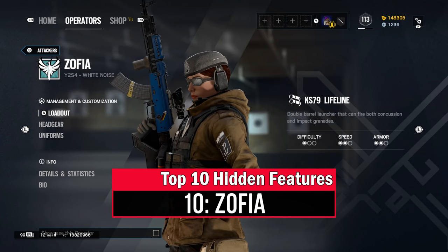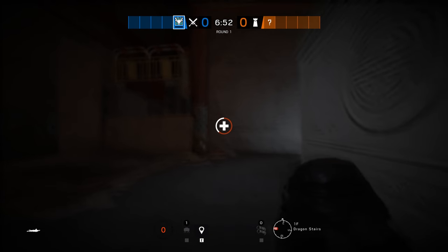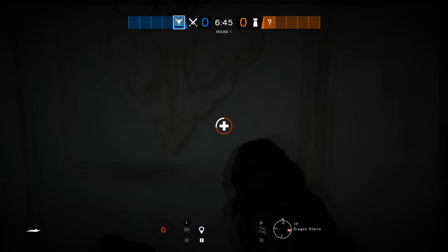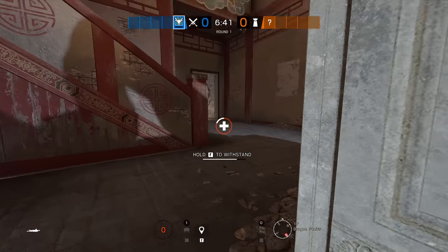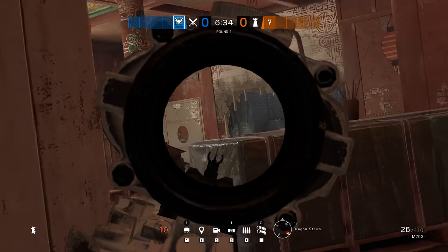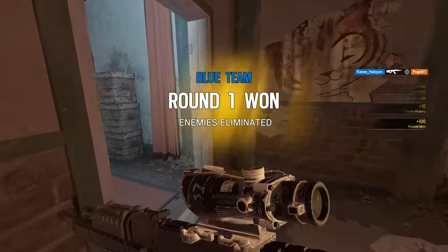Since I've already mentioned Zofia, we shall start with her because she is a source of a lot of confusion. This hardy Polish lady is the only operator on Team Rainbow who, through the sheer force of her iron will, can drag herself up after having been riddled with bullets. While other characters in the down-but-not-out state can merely drag themselves around the floor or apply pressure to their wounds with the use button, Zofia can use that same key to simply stand back up and continue the fight with 5% health restored.